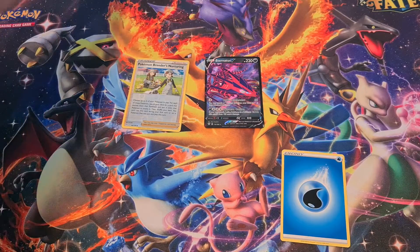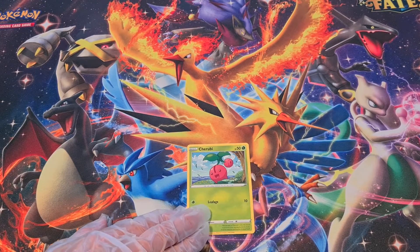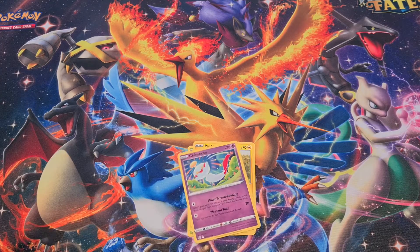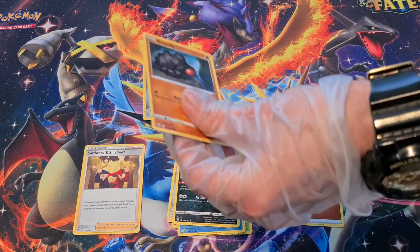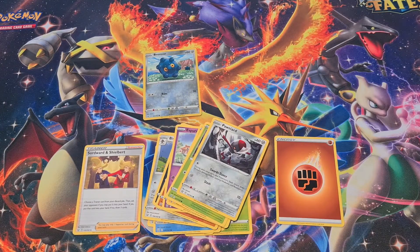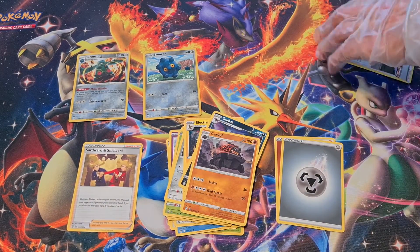These are the last Battle Styles packs we will be opening, and we will finally be moving on to Chilling Reign. We will definitely be doing our draw, so look for your comments on this video to see who's interested in the card codes. Battle Styles: Cherubi, Pancham, Charmander, Honedge, Horsea, Reverse Holo Bronzor — pretty certain we've had him before. Marowak, Energy, Swords and Shields, Bisharp, and Golbat. Ralts, Espurr, Shakes, Blipbug, Pawniard. And we've gotten this so many times — Bronze Arm, Reverse Holo Bronzor. To end it off super strong: Electivire, Steel Energy, Golbat, Carkol, Bruno.